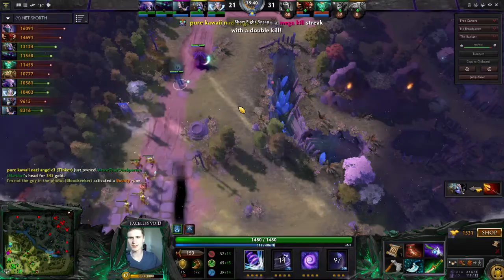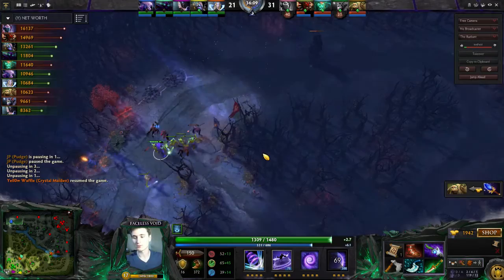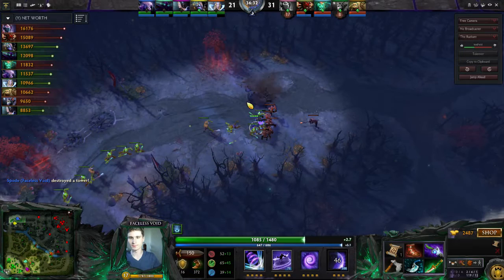Well, now what do we do? Chronosphere's on cooldown. Time to farm. But in this case, farming doesn't mean going and farming the jungle. Farming means securing more gold for your team as a whole by killing this Tier 1 tower. It also ends up giving us a little bit more space, and denies some vision to the enemy. And there — it's dead.